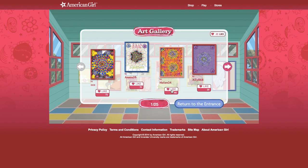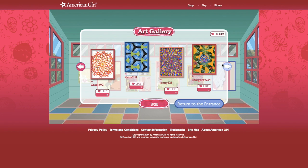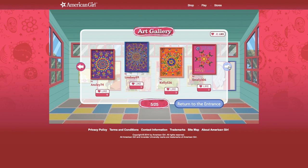Look at Helen 224's work of art. If I happen to see any of your art projects, definitely tell me — that would be really cool. That is so cool. Joy 508's. I love Lily 106's and Riley 578's. Oh, Gracie 92's is super duper cool. I love Lily 289's and Annika 9's — these are very pretty. Kelly 526's — this is nice.